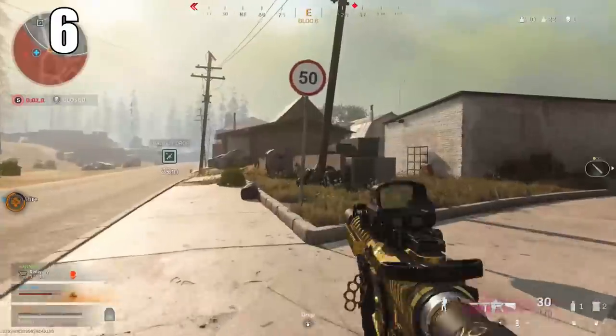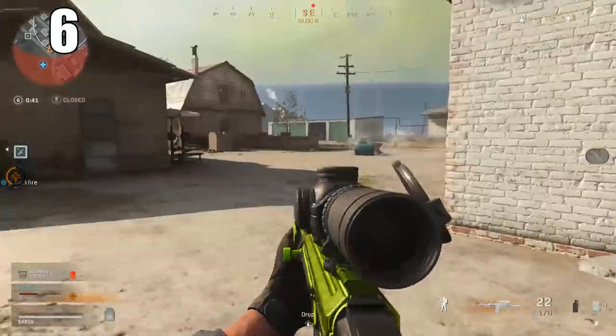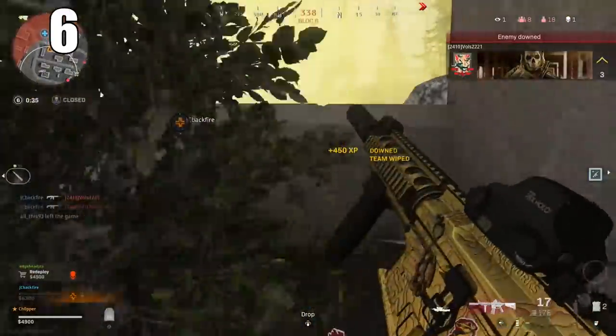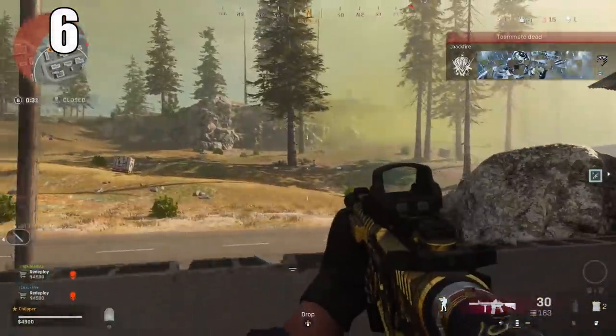Number 6: There are ammo stations that can be found around the map in most compounds. These will instantly refill both of your weapons. It's good to have because you don't always need to rely on buying ammo boxes from buy stations, and these are a much more reliable source.